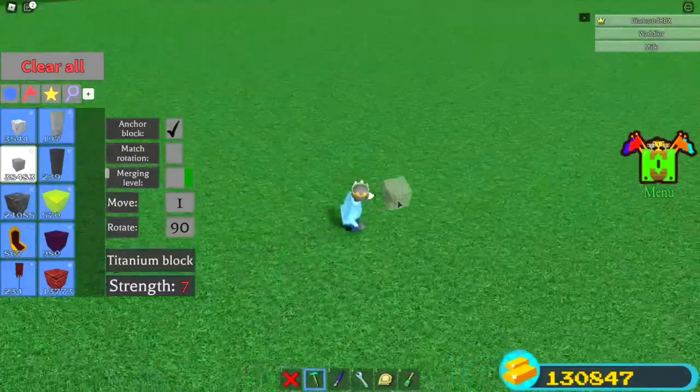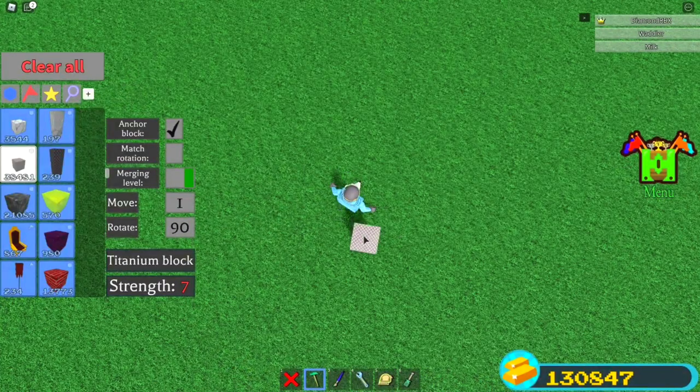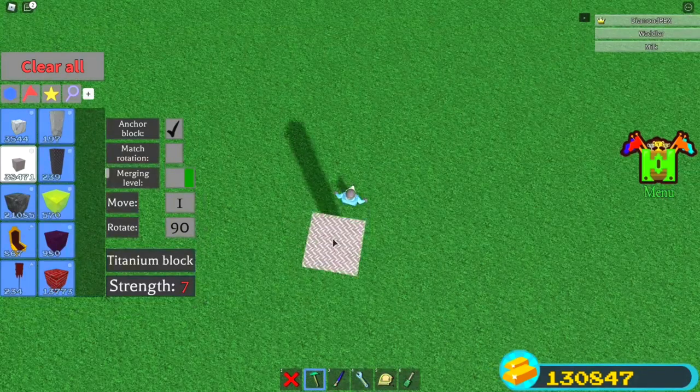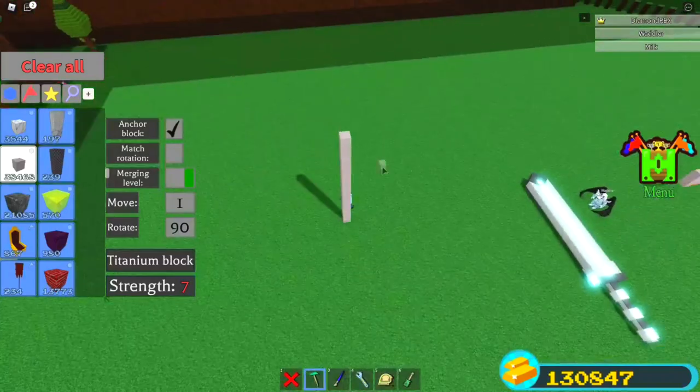Get your merge level to green. Then you want to build up 15 of this block: 1, 2, 3, 4, 5, 6, 7, 8, 9, 10, 11, 12, 13, 14, 15.